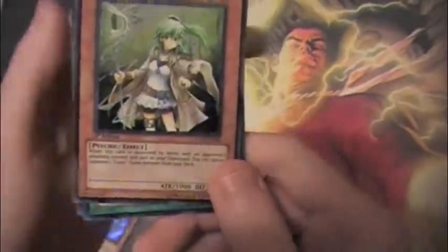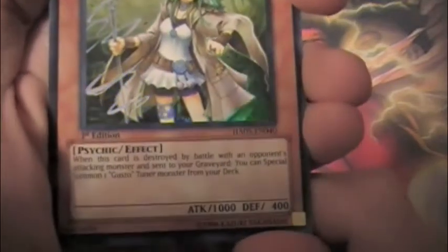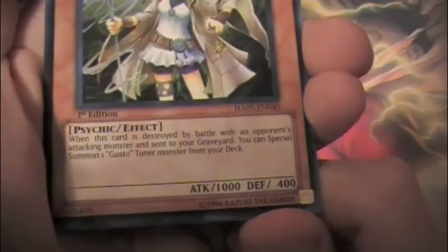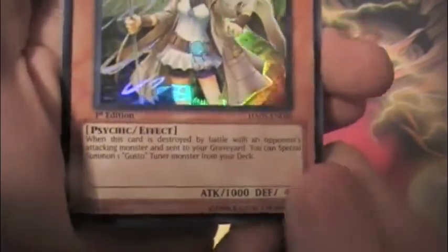And then we have Winda, Priestess of Gusto. This card is destroyed by battle — if an opponent's attacking monster is sent to your graveyard, you can Special Summon one Gusto Tuner from your deck.